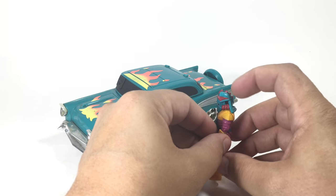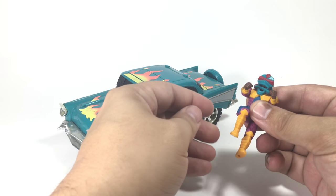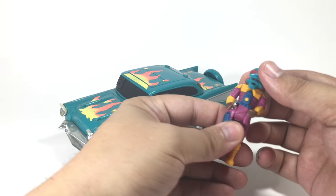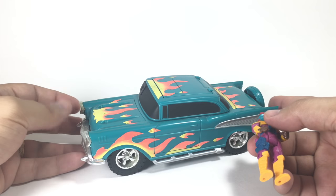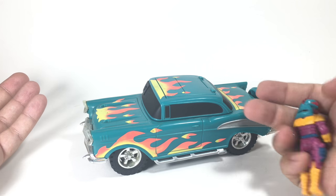It's got some little dragon fins on it — that's kind of cool. Same articulation as all the other figures: hips, knees, shoulders, neck. And even without it transforming, this is actually a pretty sweet-looking little car.